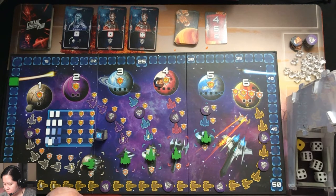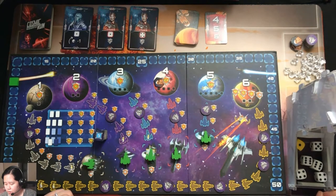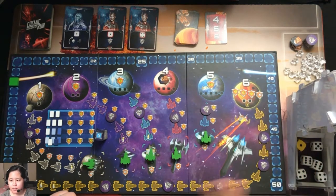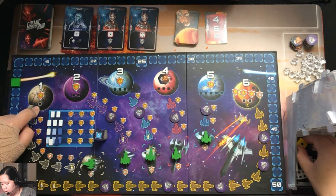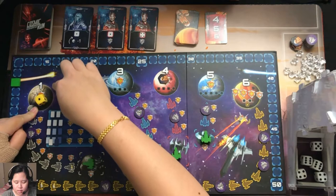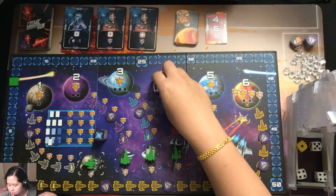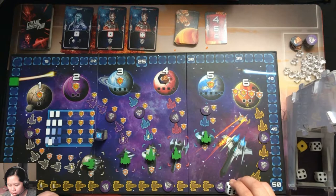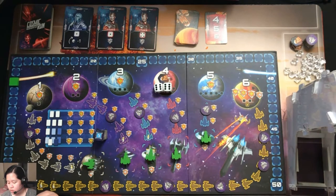We've got two sixes, a one, a five, and two fours. If we assign the yellow die to the yellow planet, the assign-dice step immediately ends. To get planet one we'd put a die with one pip on it. I'm going to try to take care of planet four instead — since it already has a comet there, I'm concerned about it getting two more hits and losing the game. We'll go with that and re-roll the other four dice.